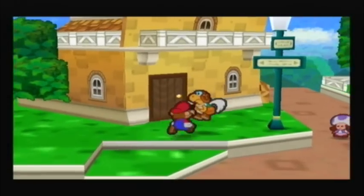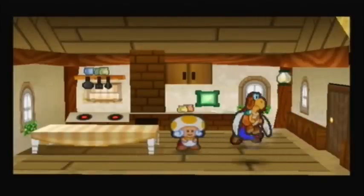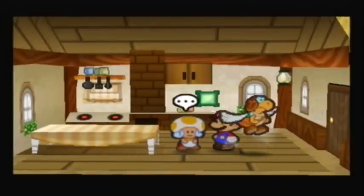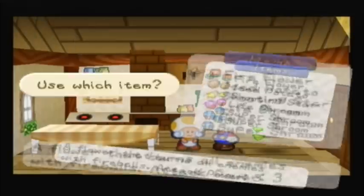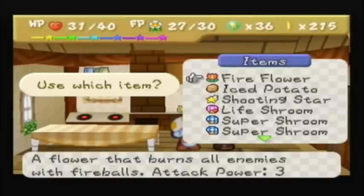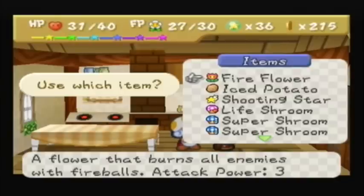Hey everybody, welcome back to Let's Play Paper Mario. In between videos I stored the stuff we got, like the repel gel and stuff from the chest in the item check. I also got out that ice potato and looked at a few of the recipes. Now I bought a fire flower, and what I'm going to do is combine this ice potato with the fire flower.